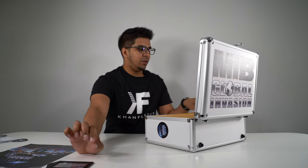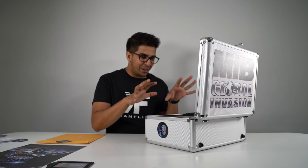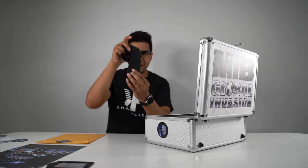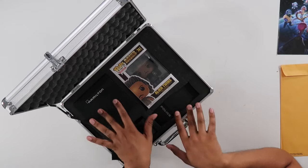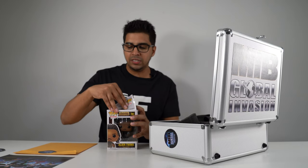And then we have a brown envelope — I'm assuming this has our mission details. They also sent us a good amount of swag. First off we have the infamous MIB tie, the black tie that they wear as part of the official uniform. And we have a Funko Pop character.